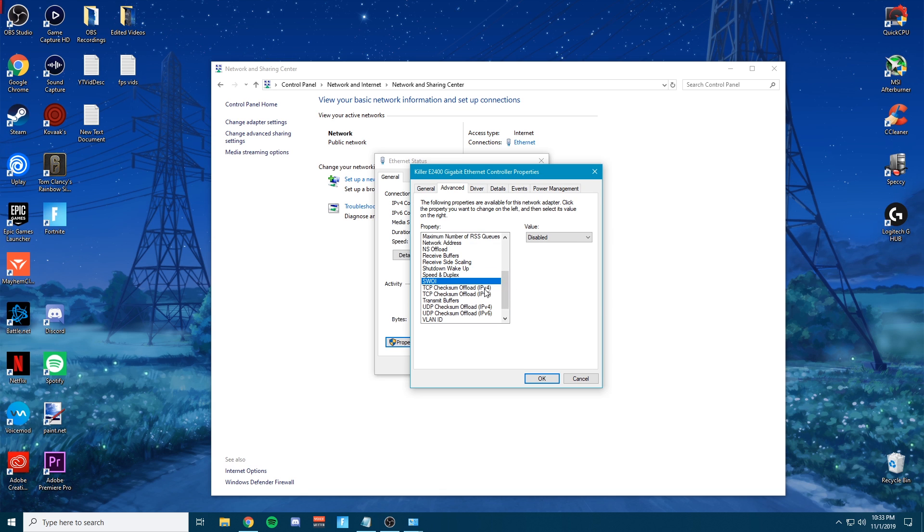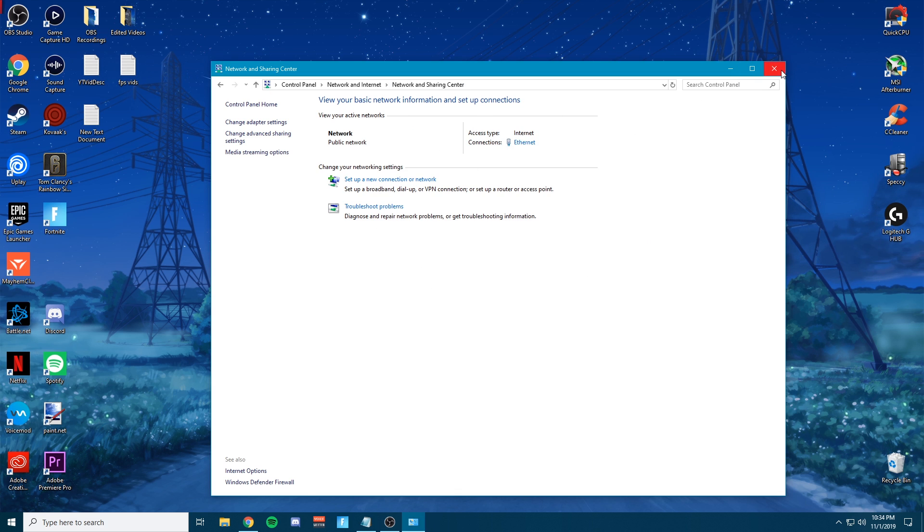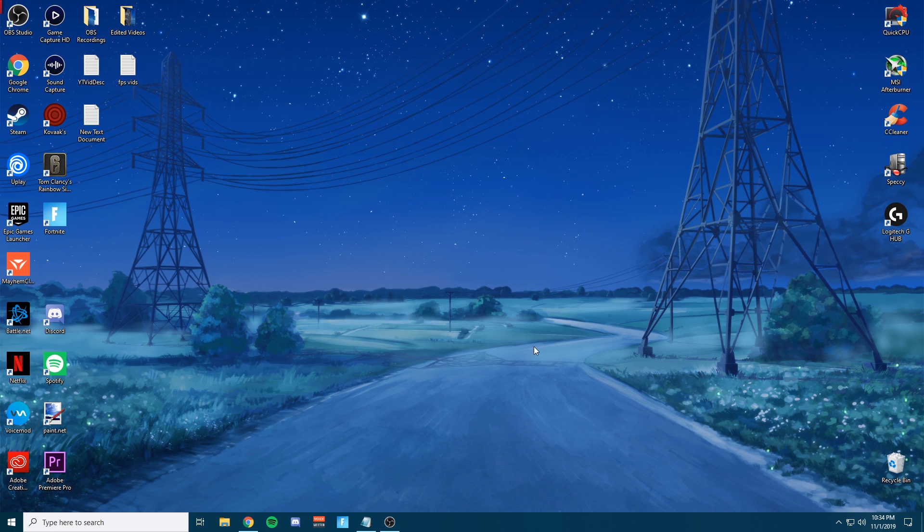Skip WoL and then for TCP Checksum Offload, go ahead and disable that. Transmit Buffers — set this to 1024. Make sure you have stable RAM and that you're not hitting your peak when playing. Skip UDP Checksum Offloads, skip VLAN ID, and then go ahead and disable the last two settings. That should be it to optimize the network adapter — go ahead and click OK. It will save, and you're going to disconnect and reconnect quickly so it can reset its settings. Then close out of everything.